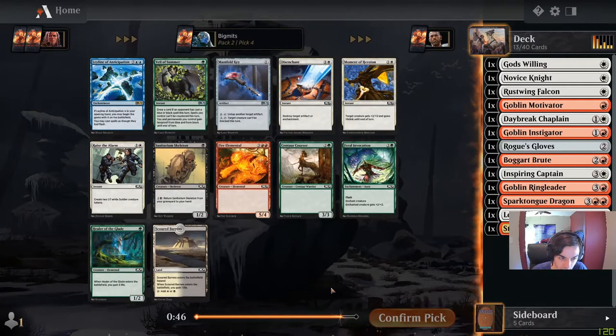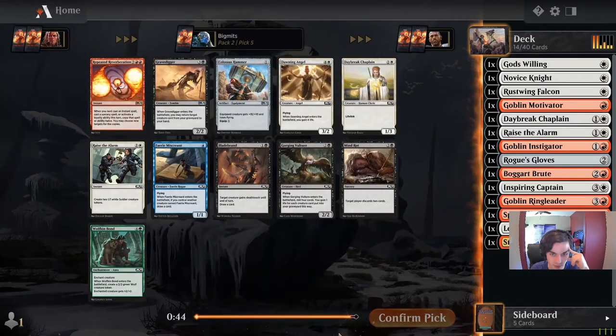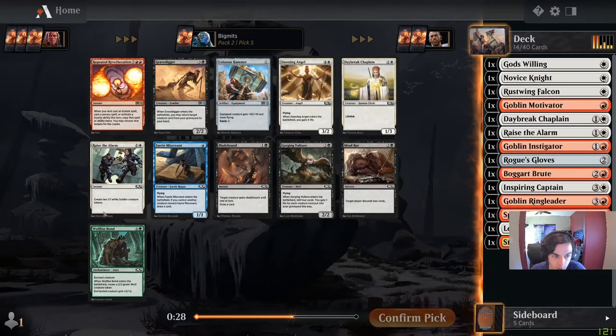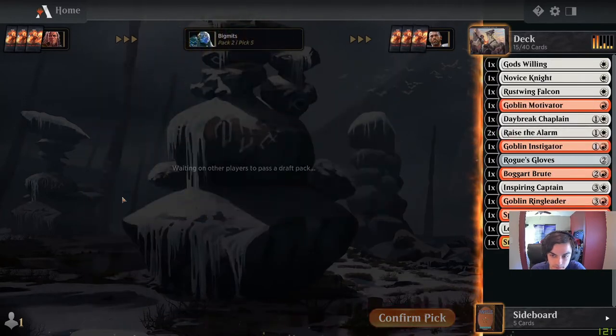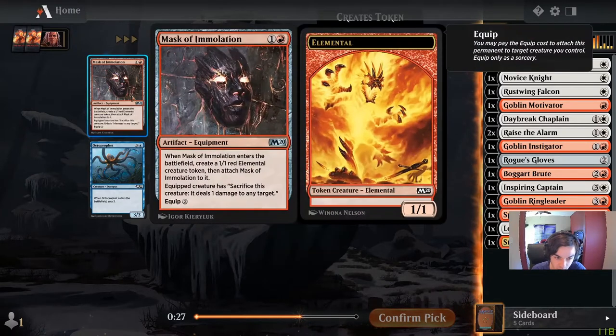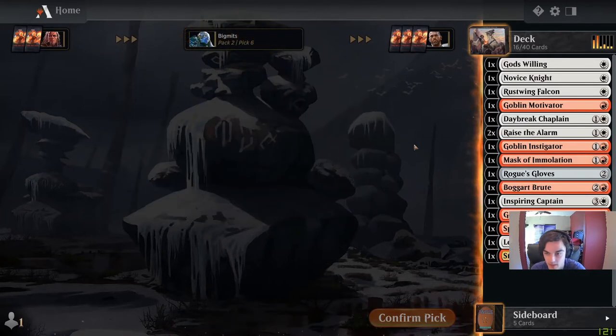Moment of Heroism, Raise the Alarm — Raise the Alarm could be decent. There were a lot of Inspired Charge-type effects wheeling, those pump effects giving plus two plus one. Heated Reverberation. Colossus Hammer. I think we just want another Raise the Alarm. Mask of Immolation — that's something. There's the Inspired Charge, Pack Mastiff. Battalion Foot Soldier probably not all that great. I think we just want the Mask here — it gives us a way to use our board of little 1/1s to deal damage.